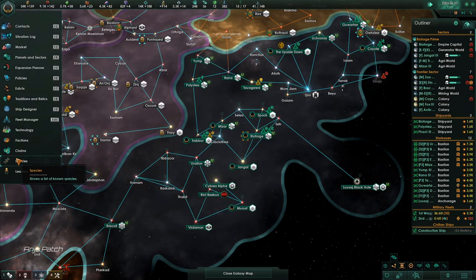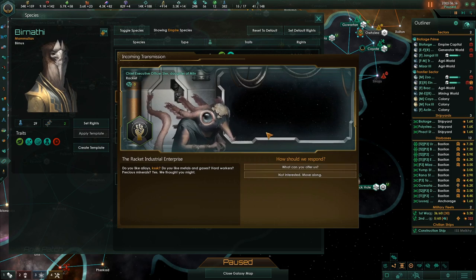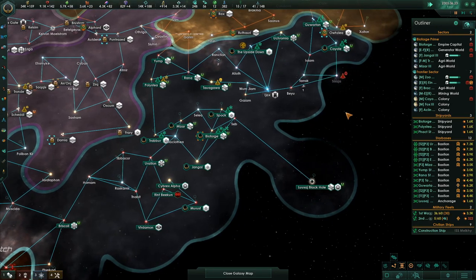So what we need to do eventually is take these species — this one species has a Savannah preference. We'll genetically engineer them to be like us, make all the planets the same. Do you like alloys? Yes, but not from you right now.